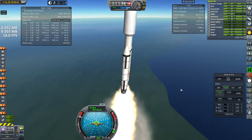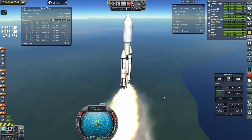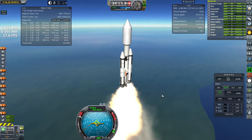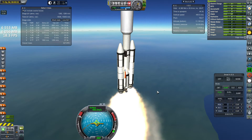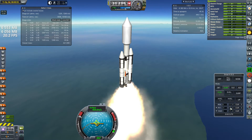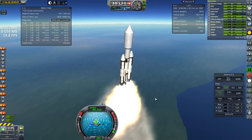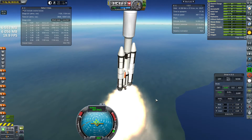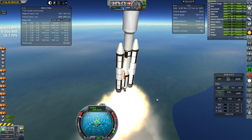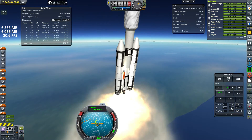We are approaching max Q, and it's giving me a little trouble to control — it usually doesn't with the Titan 3 variants. We are passing through max Q now, so that should make it a little bit easier, and then we can start to pitch down more. We'll put it in something like a 300 by 300 orbit, or something compatible with that, so we don't have to adjust it much before we get the next craft to orbit — whatever makes it easier to rendezvous both, the better.